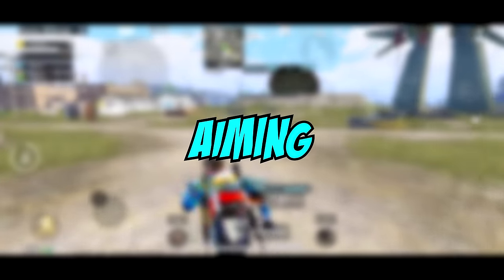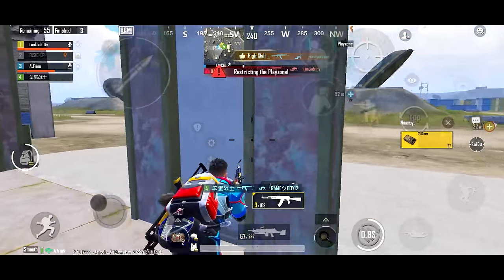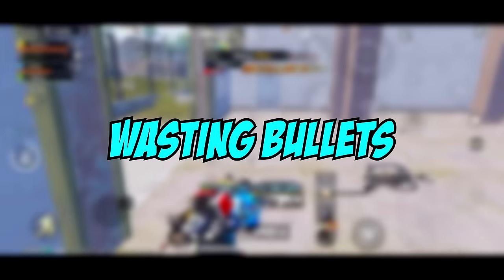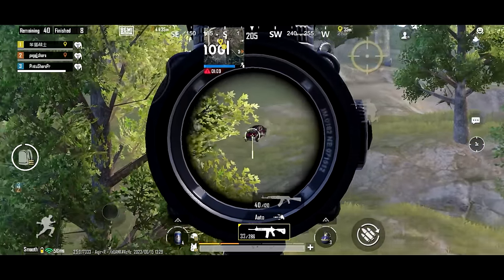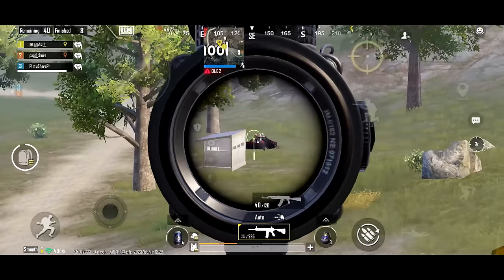Tip 20, aiming. Work on your aiming skills, and watch how quickly you will become an aiming expert. Tip 21, wasting bullets. Don't waste bullets if your enemy is not coming towards you. It will be called an unnecessary spray and you will run out of bullets really quick.